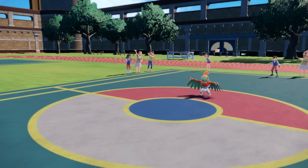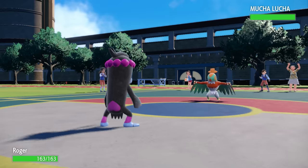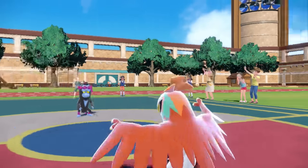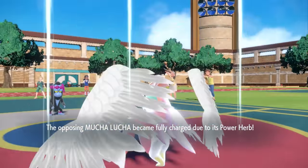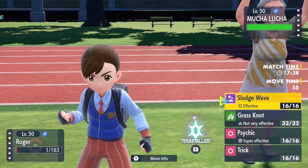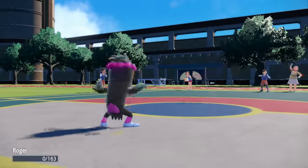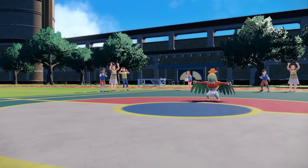I'm going to send in Annihilape basically as a hard switch into a death — I really just need to be able to get my Golem in for free. We see Hawlucha go for Sky Attack, which is ordinarily a two-turn move, but it pops its Power Herb allowing it to use the move in one turn. By the grace of god, Annihilape somehow lives it with one HP. I don't know what I've been feeding this thing, but it lives stuff it's really not supposed to live. I sent it in for a sack switch anyway and it does go down.